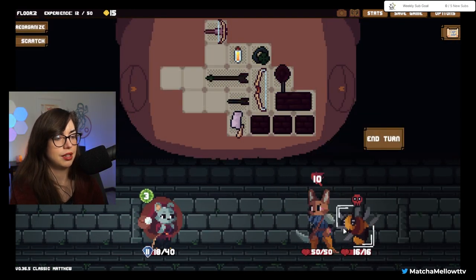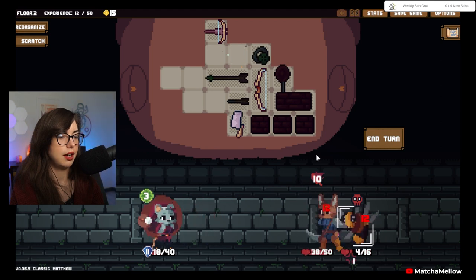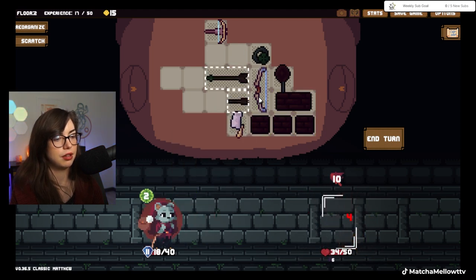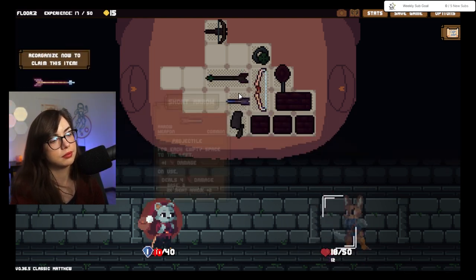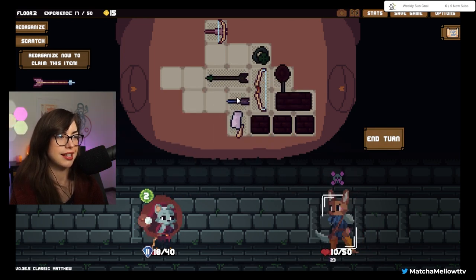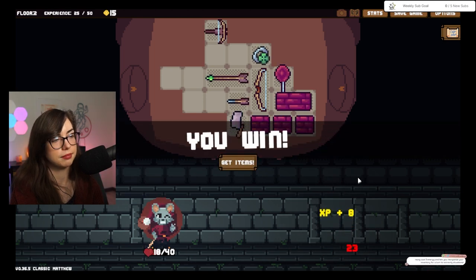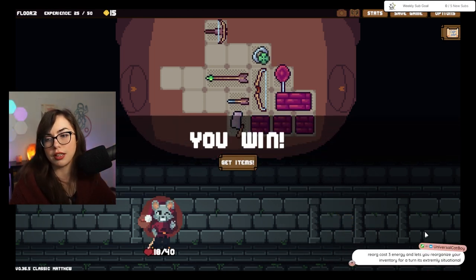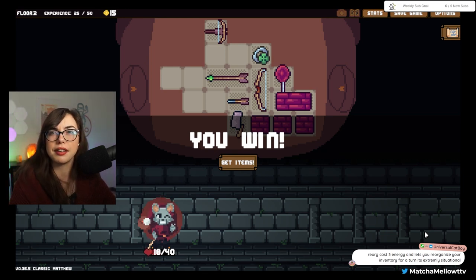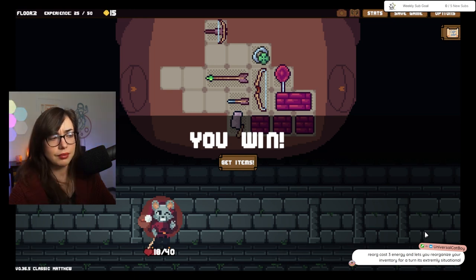Worst case, I die. So these are gonna do some damage — I would like to kill this right away. That would deal 12. I just don't want to deal with their curses, I don't need that in my life. So that does a little bit more damage, not a whole lot, but this should be a pretty quick combat because it has 11 poison. This arrow is doing 6 per shot, so that's not bad. Reward costs 3 energy and lets you reorganize your inventory for a turn — it's extremely situational. I had a build the other day where I had to reorganize my inventory every other turn, so I was using that. That was pretty interesting how that worked. There's some builds that it actually works for, but you have to get a certain relic with it too. It's kind of wild.